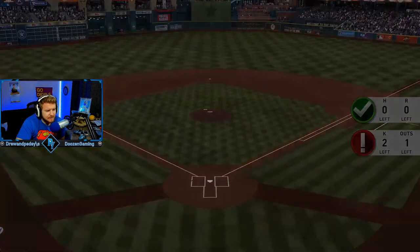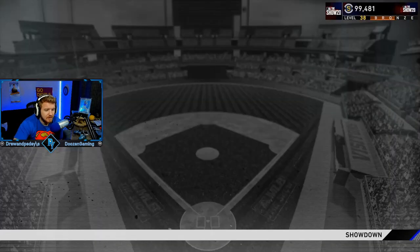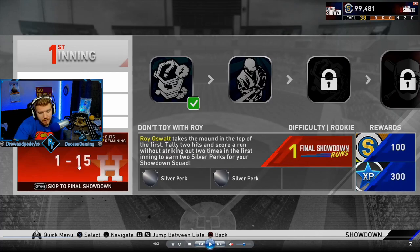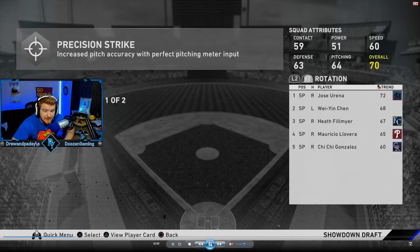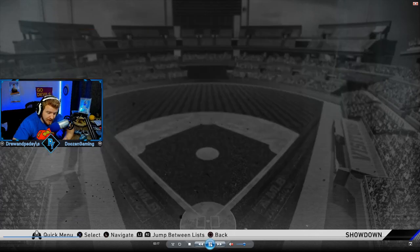So this is the first one — we succeeded. The rewards you get are either players, runs, or perks every time you beat one. For this example, we get one showdown run. In the final showdown, you have to make up a deficit shown at the bottom of the screen. So right now if we started it would be 1 to 15 — you'd have 15 outs to win the game. Each one you win, you get a run or two, and they add up. We get a silver perk this time, and perks go all the way up to diamond.